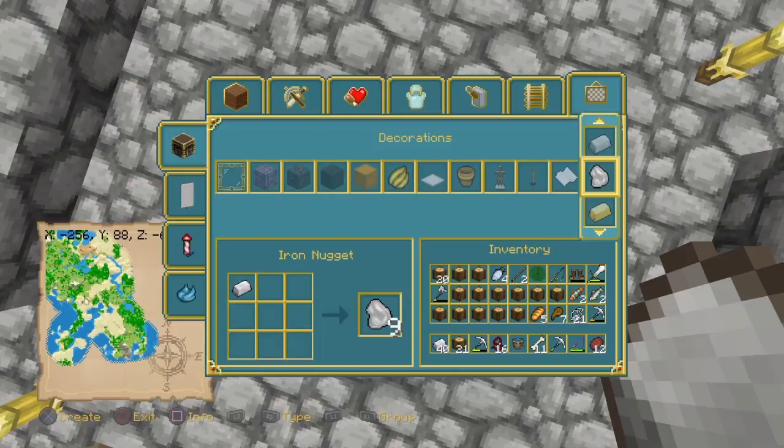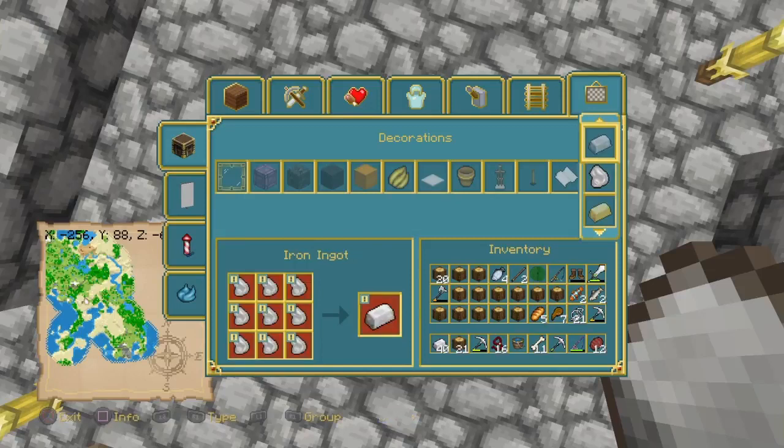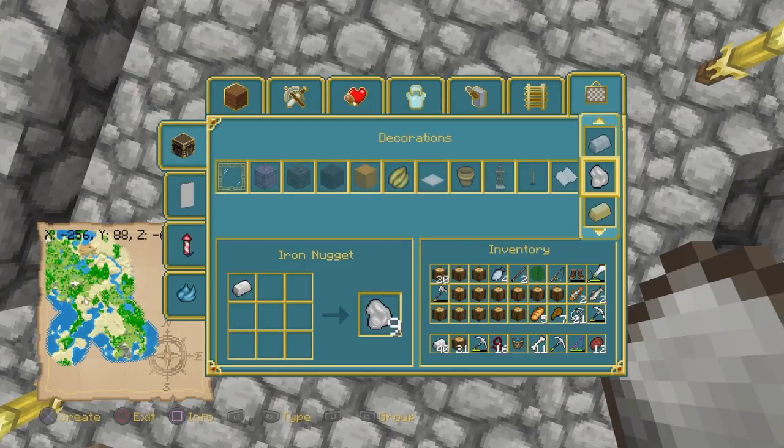You basically just want to spam the nuggets and get rid of all the ores. Then you want to go back up as soon as it's done and just hit the iron ingot, then keep on switching. I'm gonna show you guys right here. It is gonna get really loud, so get ready.